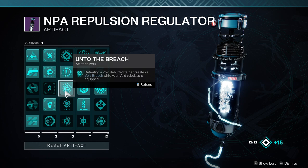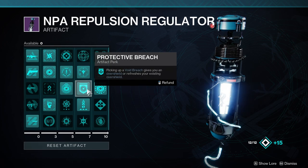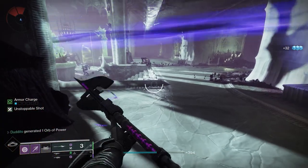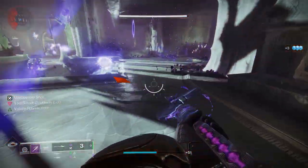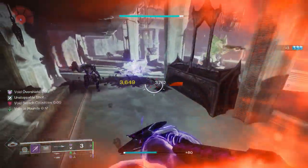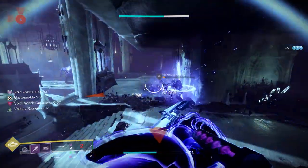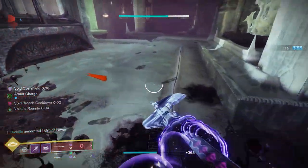In the seasonal artifact I'm running Unto the Breach: defeating void-debuffed targets creates a void breach when your void subclass is equipped. I've also got Protective Breach, so picking up a void breach gives or refreshes an overshield. And Supernova means picking up a void breach makes your next void ability or void weapon shot create a weakening pulse. Combined with all the overshields from Bastion and the portable shields, picking up void breaches keeps adding even more overshield and weakening effects.